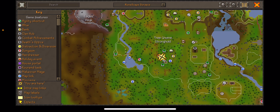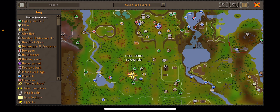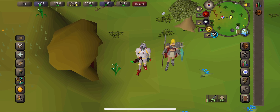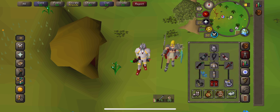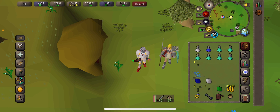What you want to do is make your way to the tree gnome stronghold. There are a few ways to get here: the spirit tree after the tree gnome village quest, a slayer ring after unlocking it through the slayer masters with 75 crafting, or the seed pod after completing Monkey Madness 2 which takes you to the grand tree — it's a short run from there.